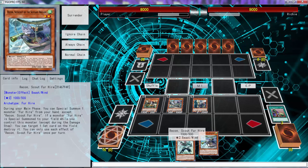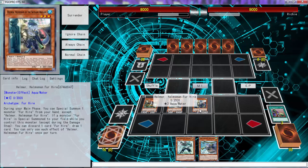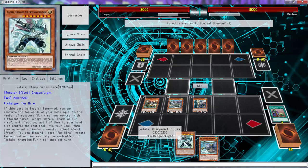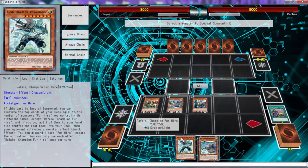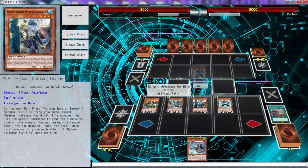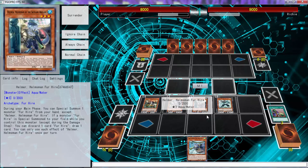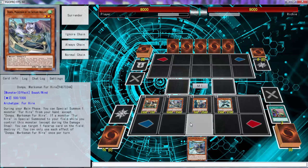I believe all these are once per turn. We can use this guy to special summon him. His effect triggers — and just for the fun of it, we can gain 500 life points.